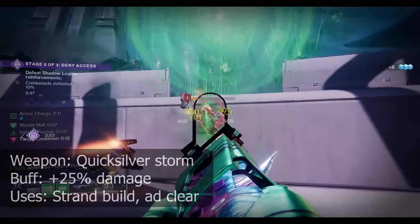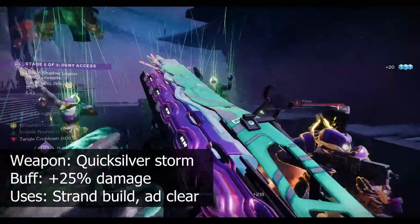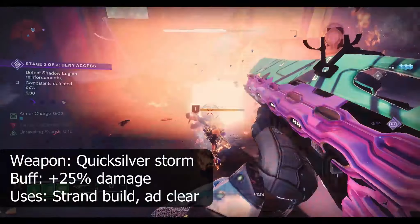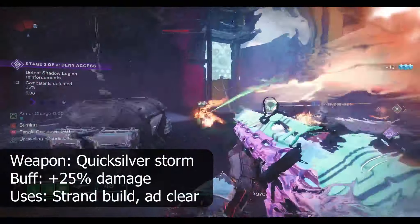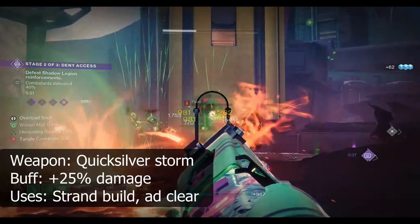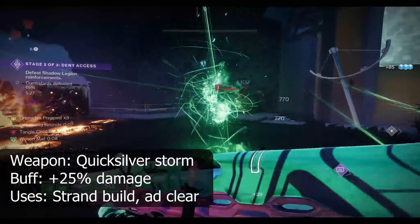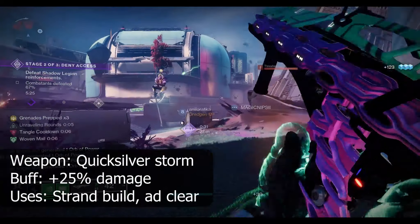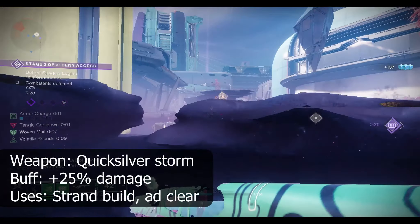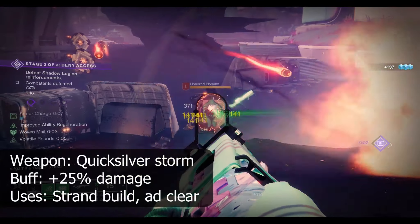At number 2, this weapon receives the biggest buff of 25% to overall damage — the Strand Auto Rifle Quicksilver Storm. Quicksilver Storm has been a popular choice since the release of Lightfall and has only recently had its 40% damage bonus against red bar enemies reapplied. It is able to convert sustained damage into grenade launcher shots which deal heavy damage and create tangles on final blows. These tangles are lethal in Season 20 with artifact mods Untangler and Strand Reach, which Quicksilver meets the conditions of by being a Strand weapon itself.